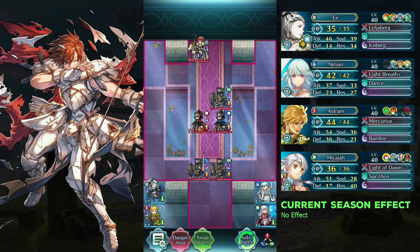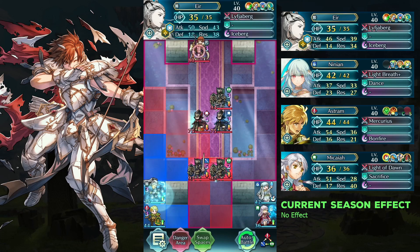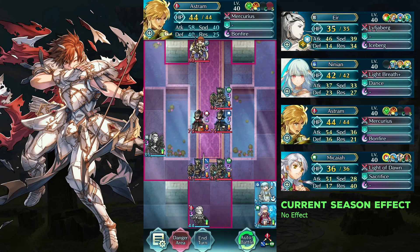Move Yir up and Astrum right. Attack twice and defeat the axe knight with Makaya.